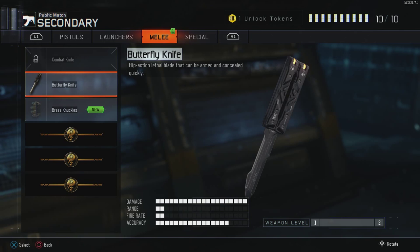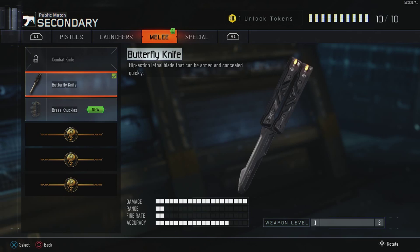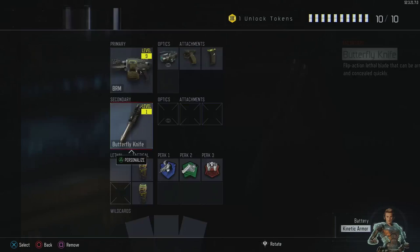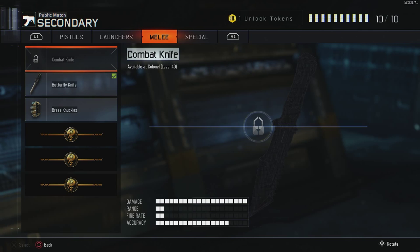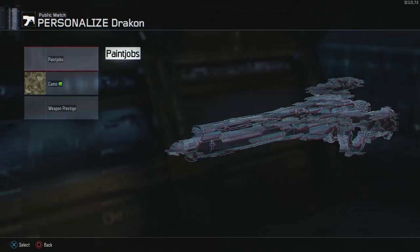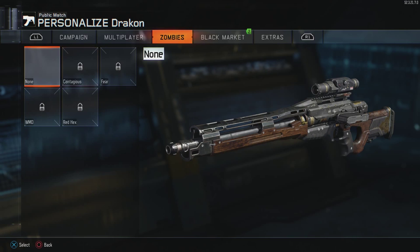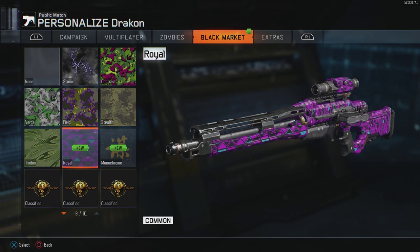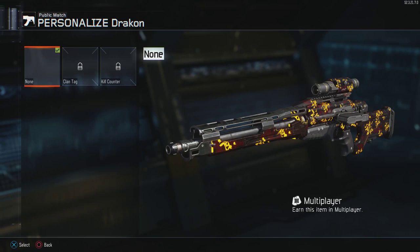Let's look at the butterfly knife — that's the knife — and the brass knuckles. Definitely going to be messing around with these. I don't know how well I'll be knifing in this game, but we'll see. And for snipers — I did have Storm already, but the two new ones I got were the Royal camo with some nice triangles and of course the Monochrome — that looks pretty sick.